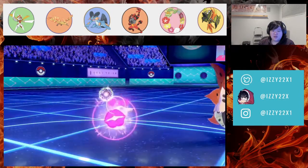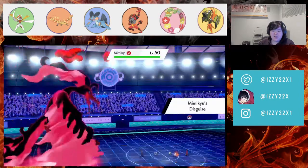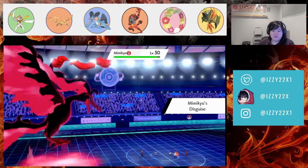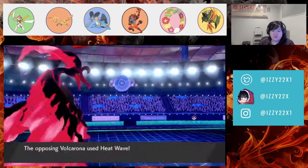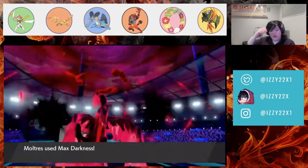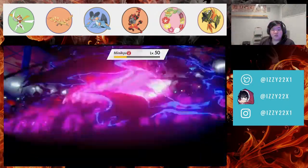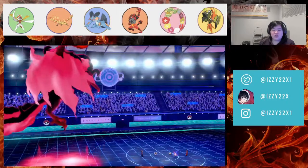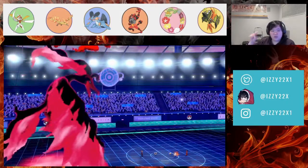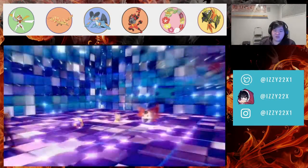We use Draining Kiss. Their Volcarona is faster, which is actually good for us at least until they bring their other Pokémon. We can reverse Trick Room and kill Volcarona because Mimikyu can't KO Comfy.